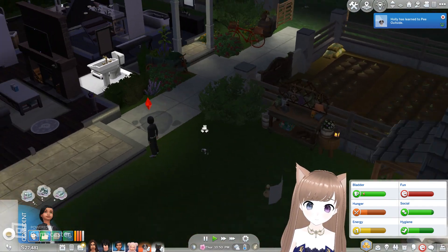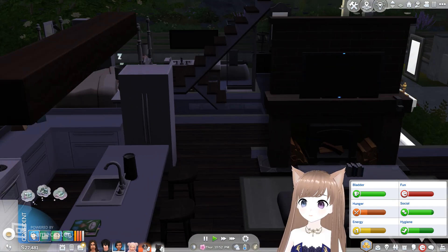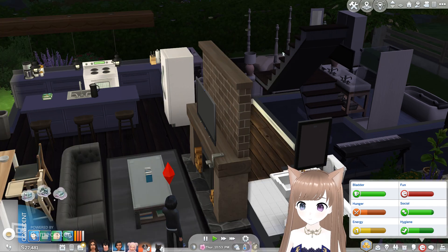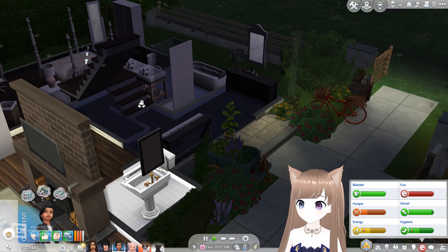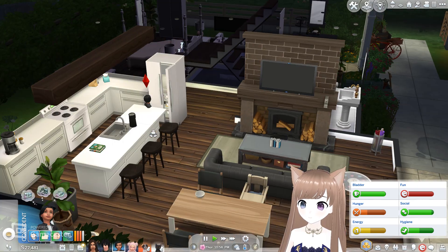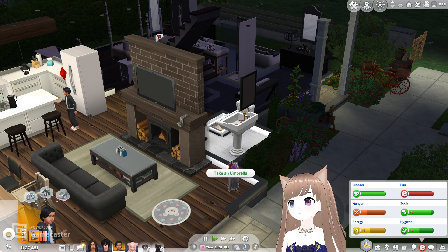I'll learn to pee outside. Awesome. Go here — eat, get some food. Take a shower upstairs. Choose an umbrella, choose an umbrella — take an umbrella.